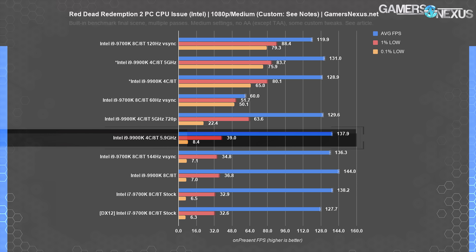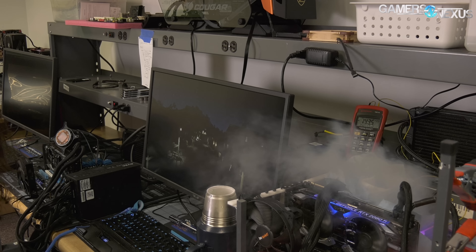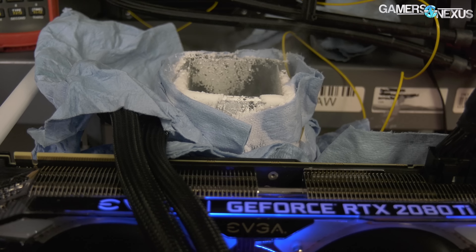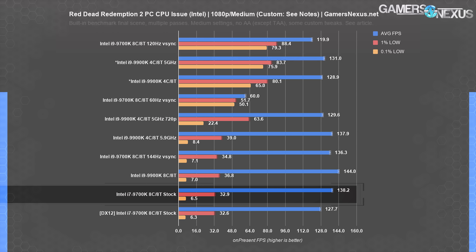We also brought four-core, eight-thread up to 5.9 gigahertz and 1.535 volts on liquid nitrogen, which allowed us to make up for the loss of threads. The end result was 137 to 140 FPS average, but 0.1% lows were down to 6 to 7 FPS. That's because we hit the 140-ish threshold. In terms of frame times, that means we were hitting spikes upwards of 170 milliseconds long, which is very noticeable, and doing so intermittently, which makes it worse. This matches the original 9700K result almost exactly.